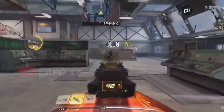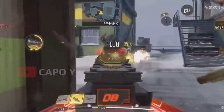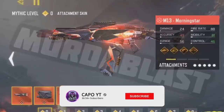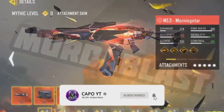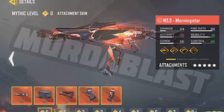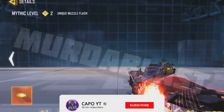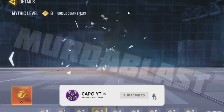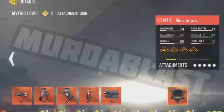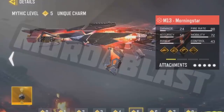Just like other mythic weapons, this also comes with eight upgradable levels. The first upgradable level is the base gun, which you get when you buy the gun, and with that you will get specific skins for several attachments. When you upgrade to level one you get a sticker, which makes no sense at all. At level two we get the first upgraded muzzle flash, and at level three you get the first upgraded kill effect. At level four we get a few other attachments plus the first blood animation, which is exclusive to this M13 Morning Star.